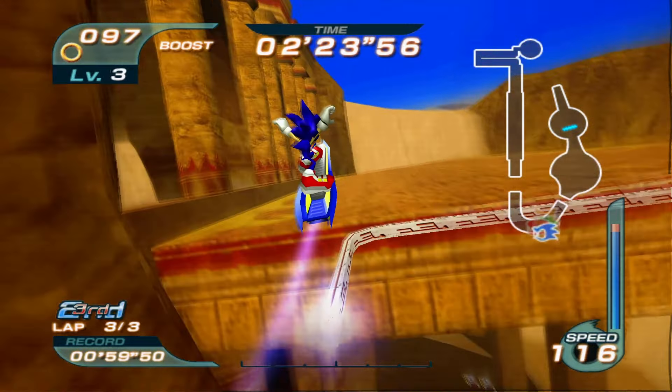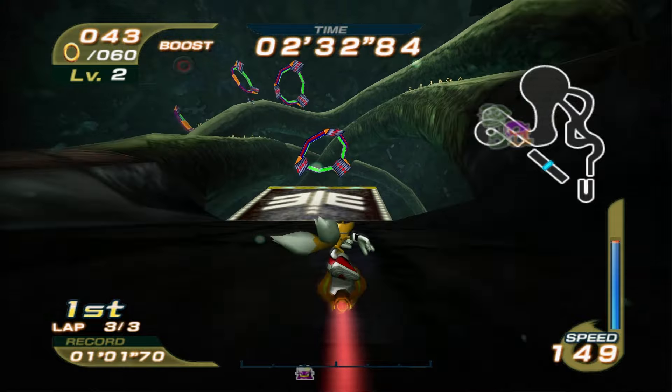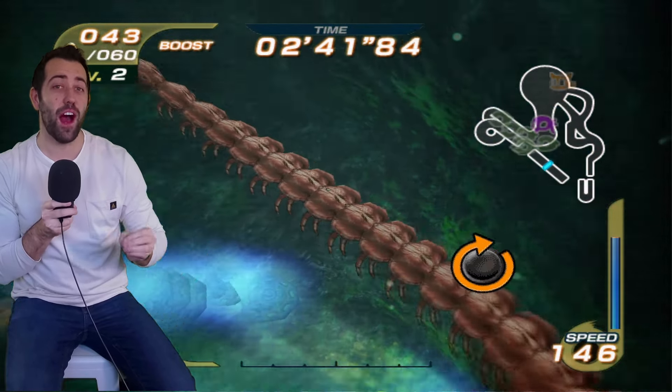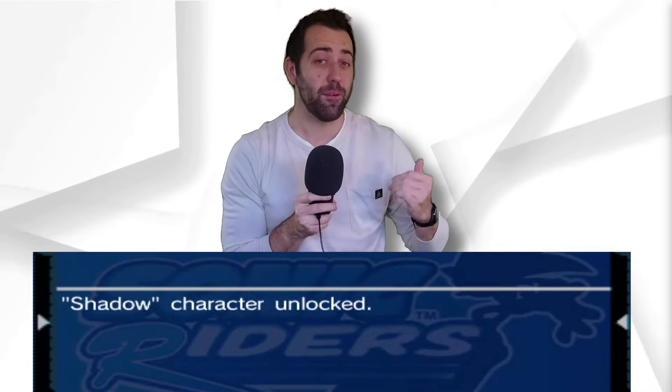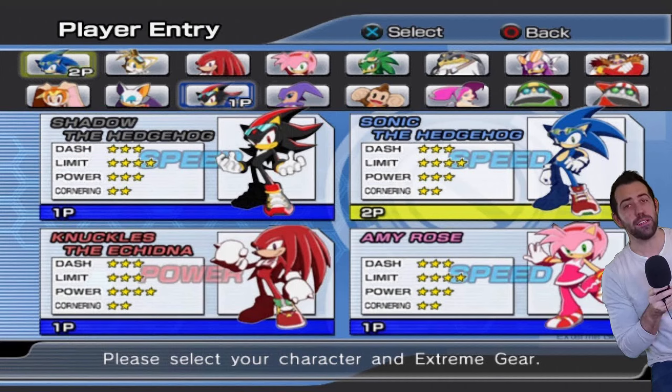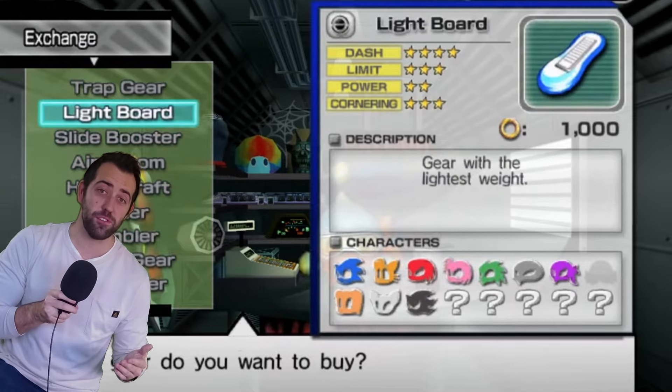There are a surprising amount of things to consider in what looks like a generic racing game on the surface. You also need to take note of the type of character you're playing as, as this will determine what shortcuts or alternative paths you can take. There are three types of characters: speed, power, and flight. Speed characters can grind on rails, power characters can smash their way through objects to reveal new paths, and flying characters can utilise boost rings. Each alternative path will fill up your air tank and give you a few extra seconds advantage. Once you finish the hero mode, you unlock a bunch of tracks and playable characters. There are about 16 playable characters in total, plus a bunch of extreme gear to unlock, collect and purchase from the store, which can change the way certain characters play.